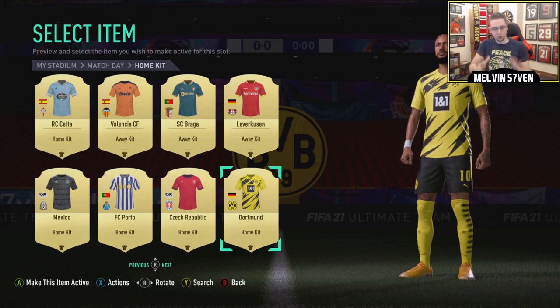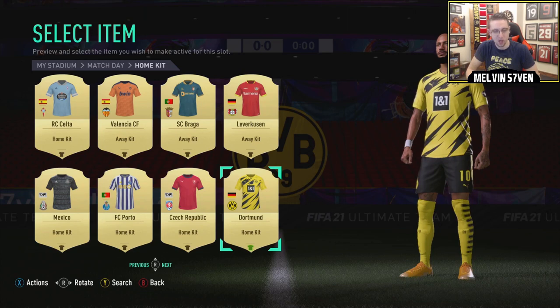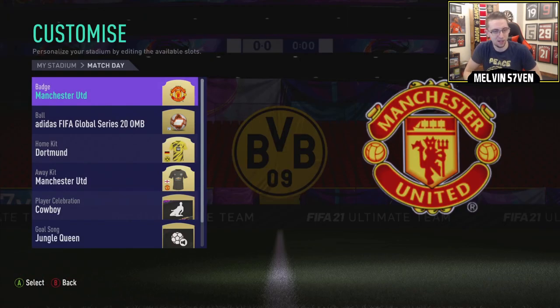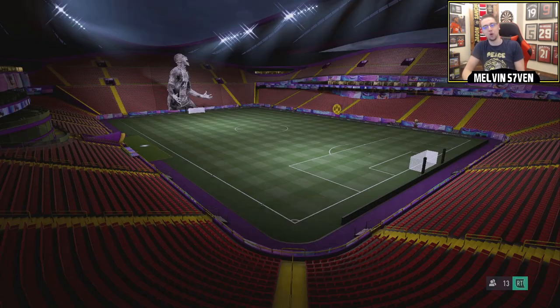Something I've just realized: do not go on the transfer list and equip your kit that way because for some reason it glitches and gives you a weird white kit. What you've got to do is go on to Stadium, go on to Match Day, and equip it there. From the main menu push up, then go on Match Day and then it's home or away - it doesn't really matter as long as you've got it selected.